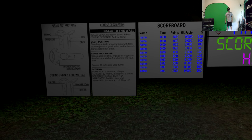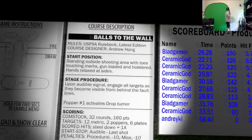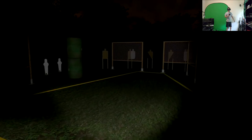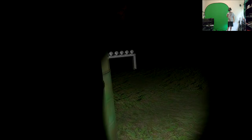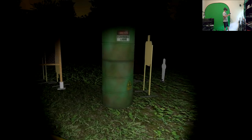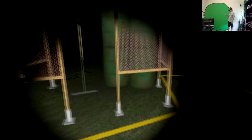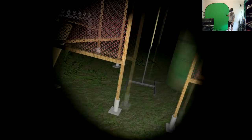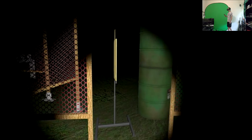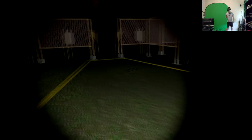This is a USPSA night long course called 'Balls to the Wall,' designed by Andrew Hong. Start position is standing outside the shooting area, toes touching marks, gun is loaded and holstered, hands relaxed at sides. Upon start signal, engage all targets as they become visible from behind the fault lines. Popper 1 activates Drop Turner. What's the popper? Alright, let's start this one up.